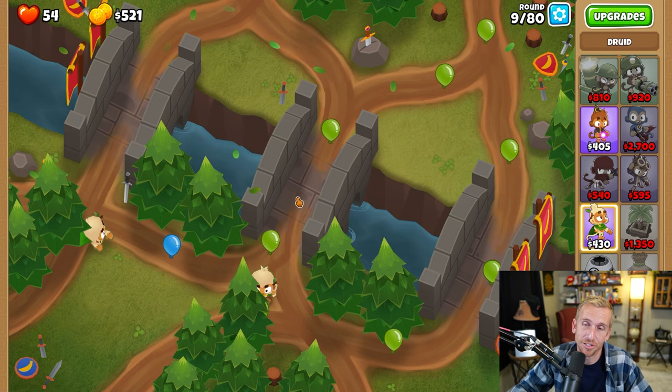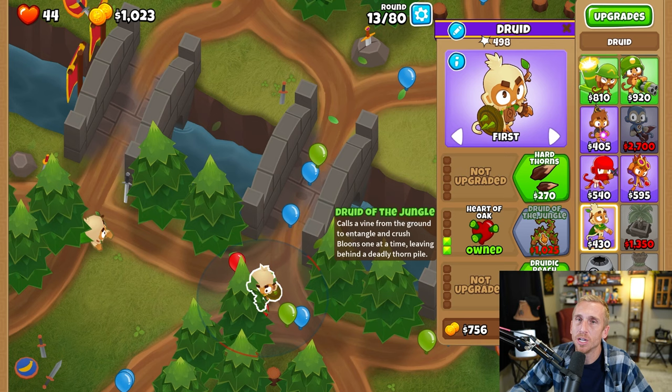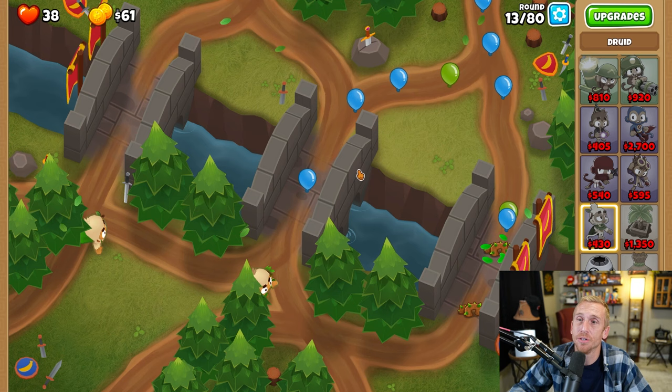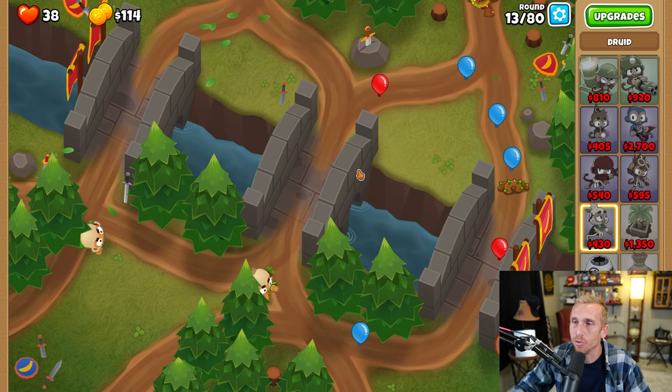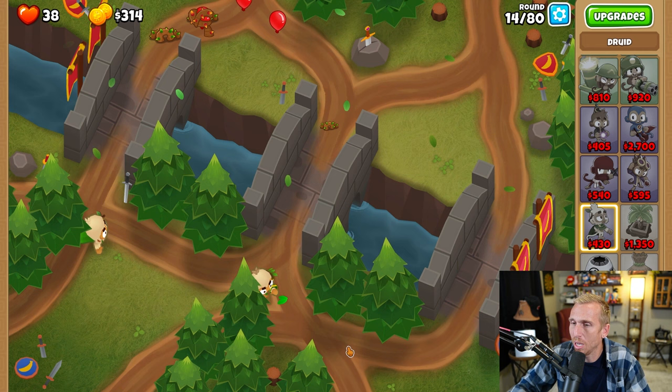I only do this so you guys have a guaranteed foolproof way of beating it. Let's grab Heart of Oak on that Druid on the right. During round 13, we're going to have enough for our Druid of the Jungle, so I'm going to slow it down and make sure we can get it right as we can. Every time I upgrade, you guys should upgrade fast, if not faster than me. There is going to be some randomness to this — sometimes his spike thingies pop up and you'll never see a blue the whole round; other times they won't pop down here and you'll lose a bunch of lives. To make up for that randomness, upgrade quicker and use your monkey knowledge.